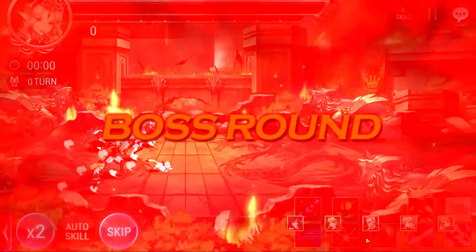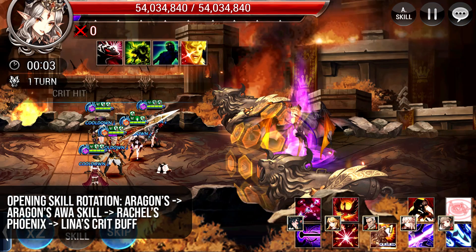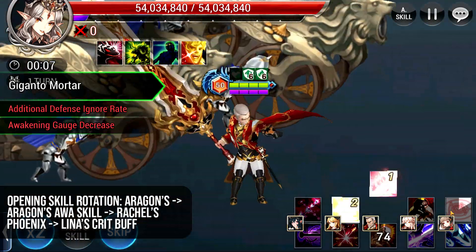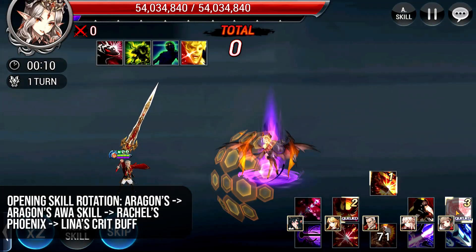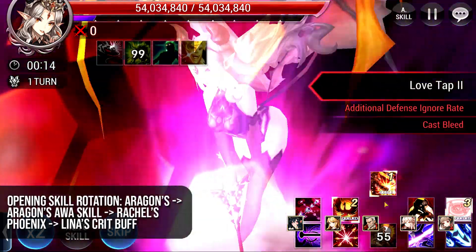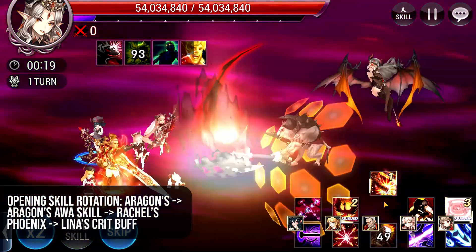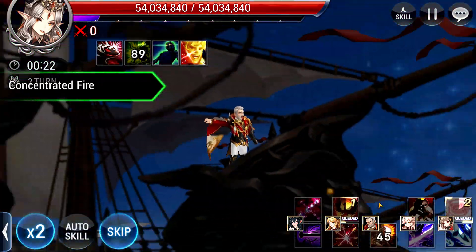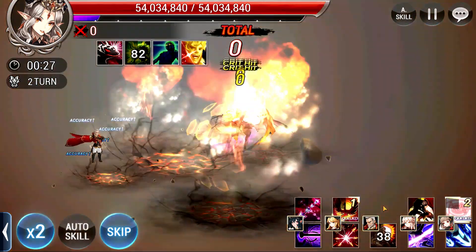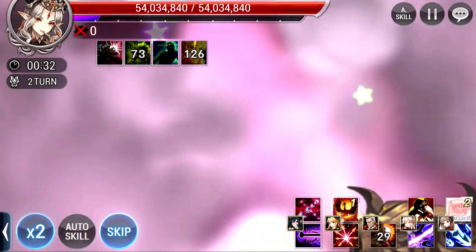First off, the first skill to cast is Aragorn's skill. I know this is very pointless right now because it reduces the Awakening Gauge and she doesn't have any, but this is really to get his Awakening skill up so you can boost Spina's output very early. My first 4 skills are very standard — I've been running this for about 2 hours consecutively against Isabella. Ideally she will not use Cash Love as her first skill, otherwise it will reduce Aragorn's Awakening Gauge. Ideally, Cash Love should come in as the second skill.